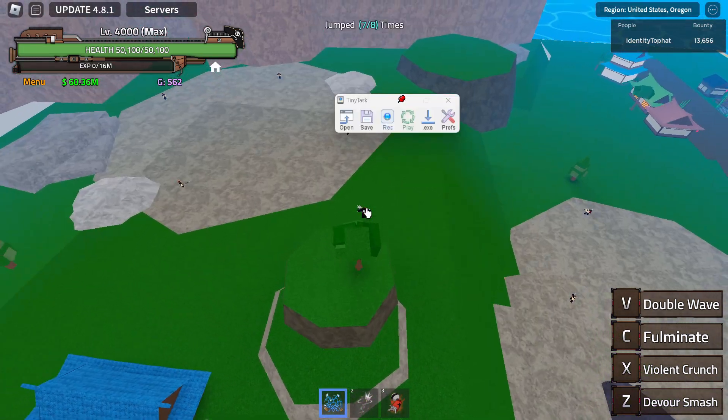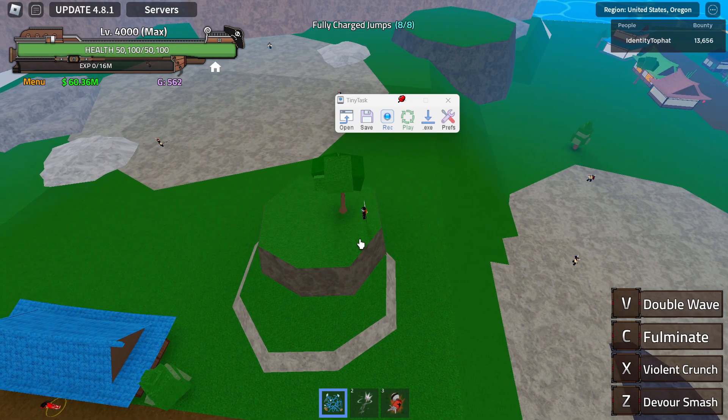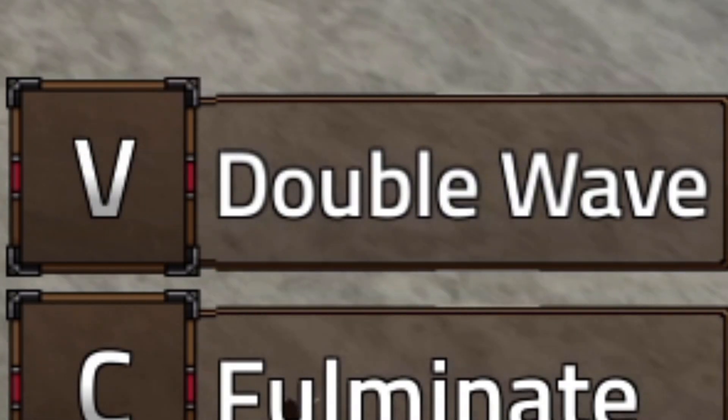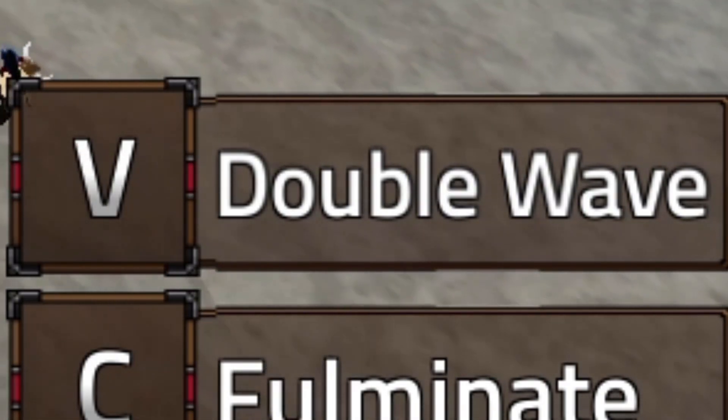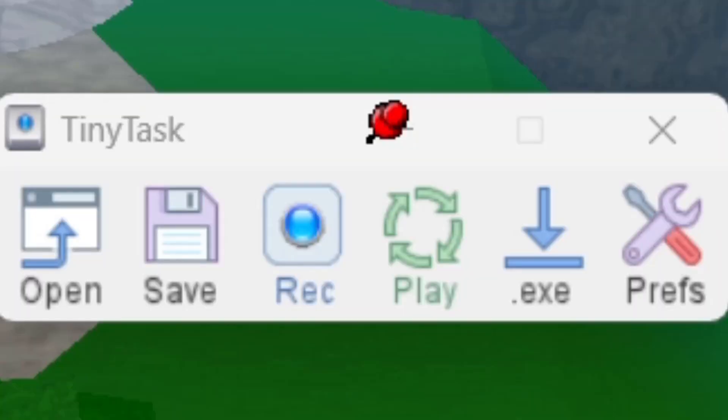When it comes to AFK farming you want to do this in a private server so that nobody kills you. For Quake, I recommend you unawaken V because the unawakened V actually deals more damage, and of course wear an accessory that increases fruit damage.